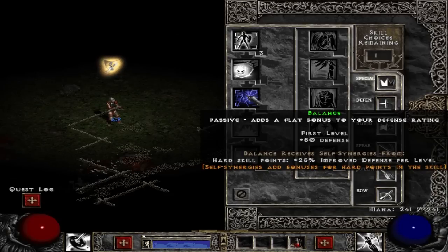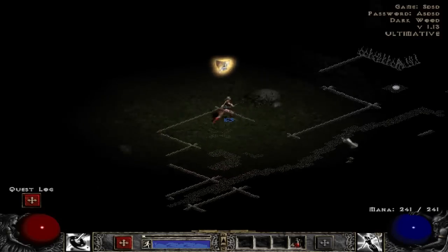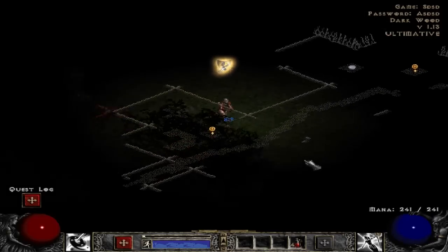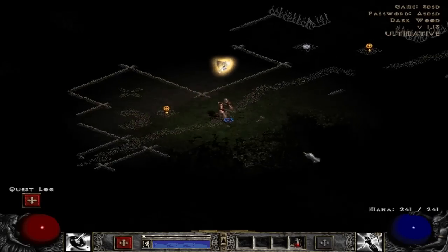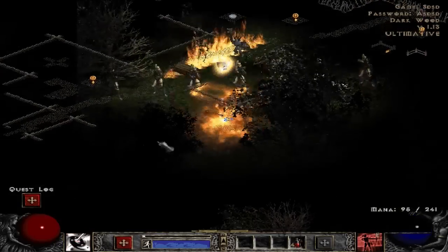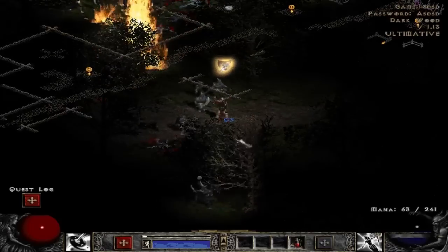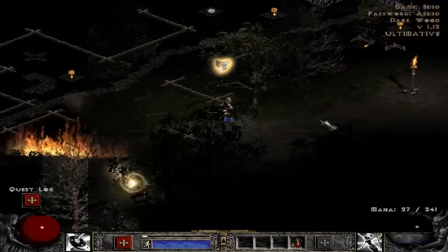We can now put points into balance, which is basically just flat defense — 25% increased defense per level. Hopefully that climbs quickly, because defense is very important in this game, like incredibly important. We are in the dark wood, or the dark marsh — dark wood — okay, it's in the top right.